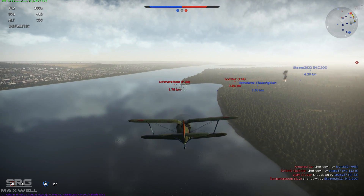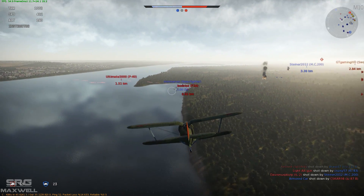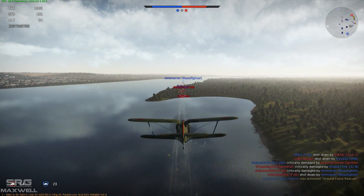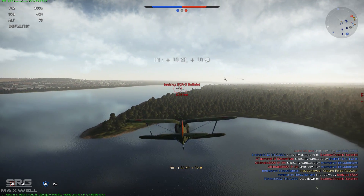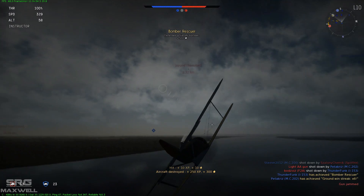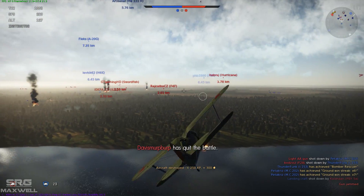I'm coming over our ground targets along the river here, going to try and defend them against these two Americans. Going to try and get some hits on this F2A as I come in. I don't really seem to be able to hit him. You need to be quite close to use it to maximum effect and I tend to fire when I'm way too far out. But luckily he either put himself into the drink or was critically damaged, and I managed to pick up the kill.